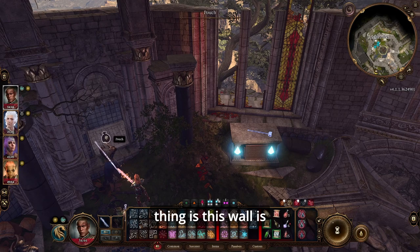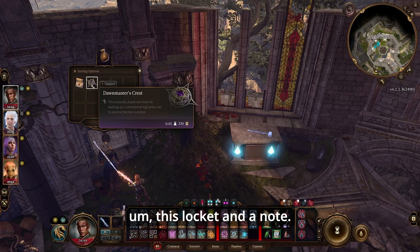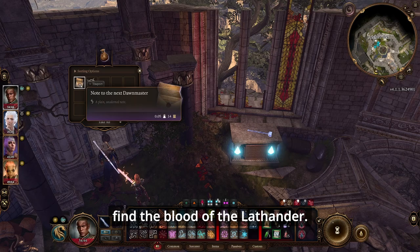Most importantly, a wall is supposed to come down and expose a bag that has a locket and a note inside. When you pick those up or read the note, you're going to get the quest: Find the Blood of Lathander.